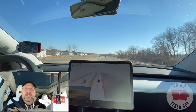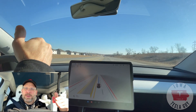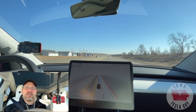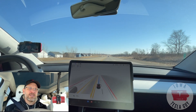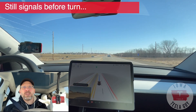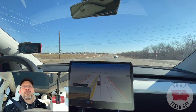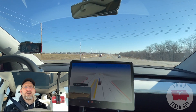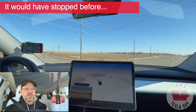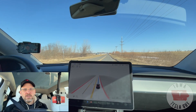Now let's see what this thing does — if there's cross traffic, will it stay back like past betas, or will it creep into the intersection like it's supposed to do? Will it signal before we get to the turn? It's been doing that in 10.8 and I really like that. It's going down — we do get our signal. Good. Rolled into the intersection — that's really good. Nice and smooth. Very good, I like that.